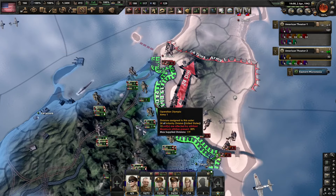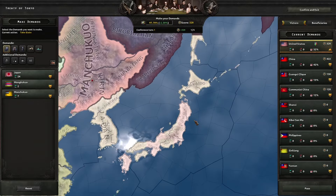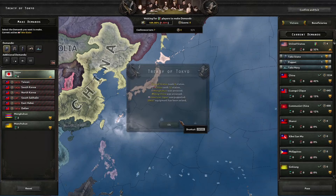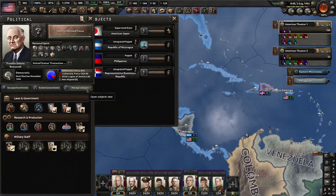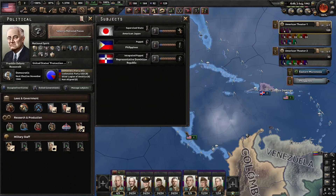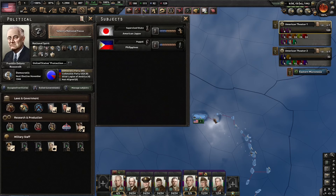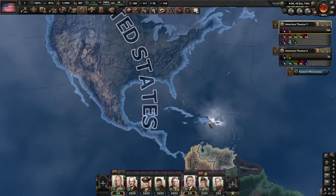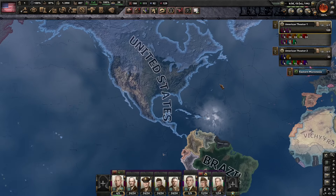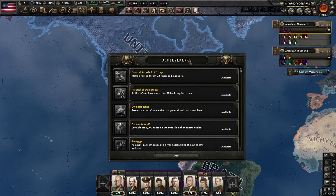There we go — with the fall of Tokyo, it's gonna be smooth sailing as America is once again a peacetime country, annexing all its neighbors. And with that, the challenge is complete on December 1942, even if I did win in like 1940 by puppeting everyone. Either way, thanks for watching, be sure to like and subscribe — you know the deal — and this is Jonathan800, signing out.